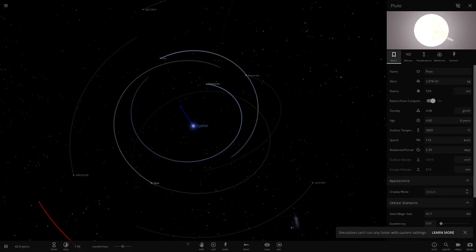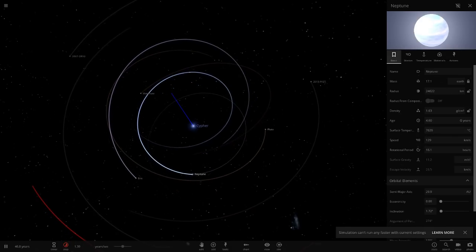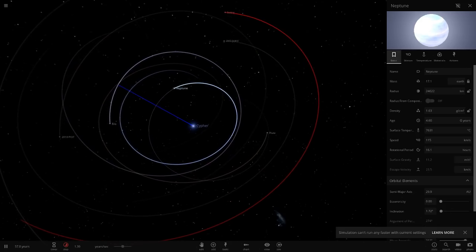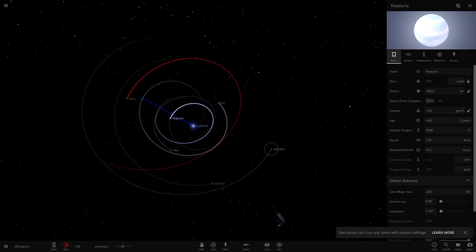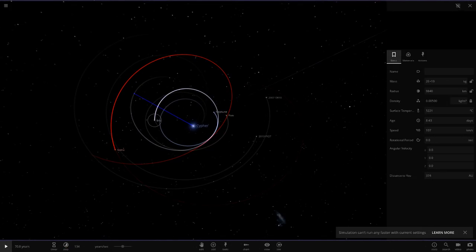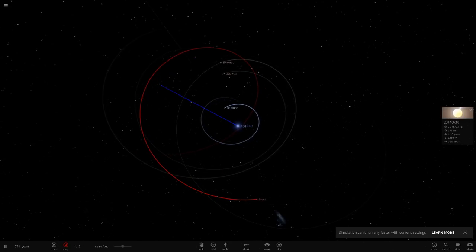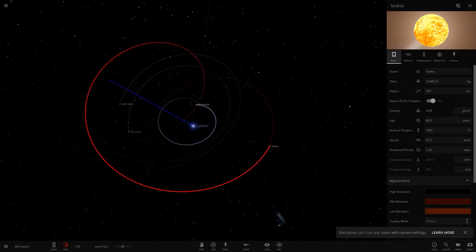Neptune is the last of the gas giants — it's surprisingly holding up well. That's pretty interesting; it shouldn't be holding up like this, and it's actually further away than the others. Neptune is acting very strangely. I think it should be gone because from the last time we added a less-bright star it did vaporize. Interesting — let's keep going. We're traveling at about 1.4 years of time now.